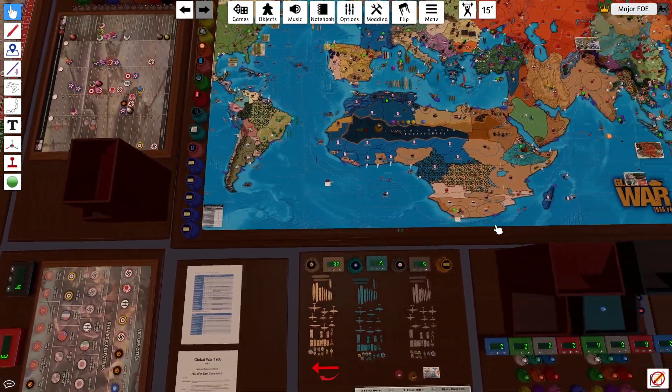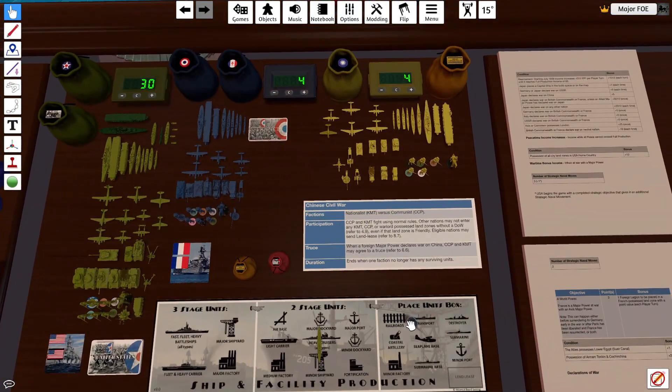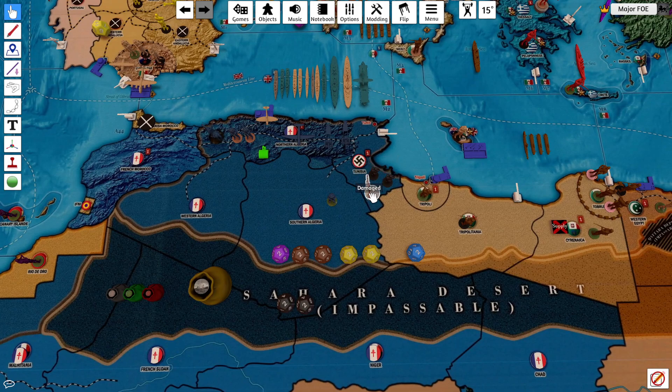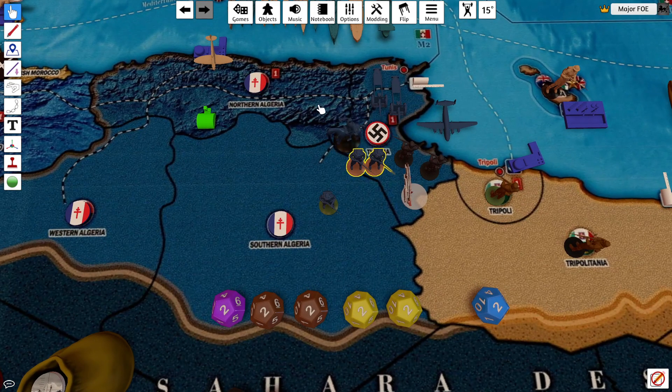On to France. France has no tech. France has $4 — they're going to buy a foreign legion. They have very few units but will be attacking Tunisia. So the two artillery, the medium bomber, the cavalry, and two mountain brigades will go to Tunisia. They're crossing a mountain into a desert so it's still just minus 1 for all attacks. The artillery boost the two mountain brigades back up to a 2, so cavalry is at 2, two mountain brigades at 2, two artilleries at 2.